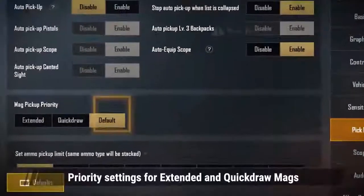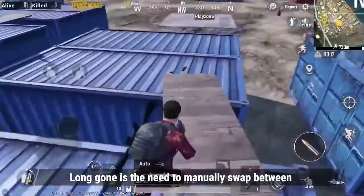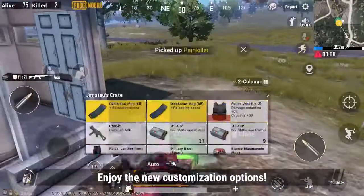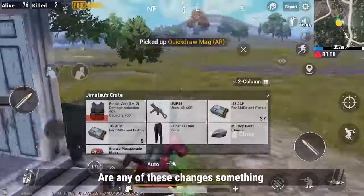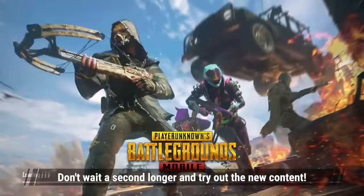5. Priority settings for extended and quickdraw mags. Long gone is the need to manually swap between extended and quickdraw magazines — enjoy the new customization options. Are any of these changes something you've been looking forward to? Don't wait a second longer and try out the new content.